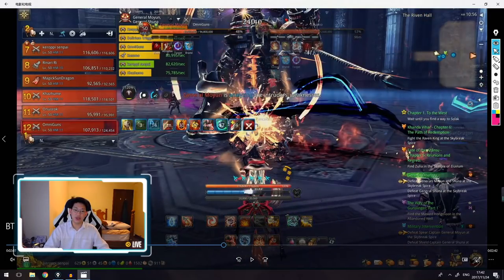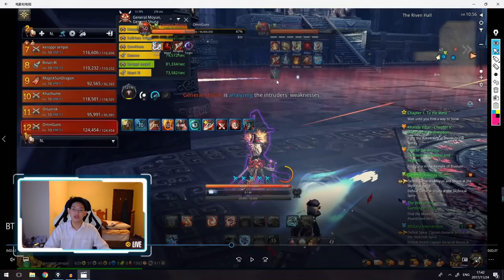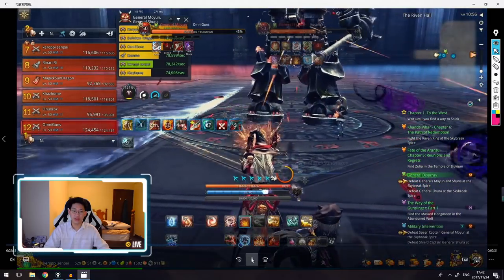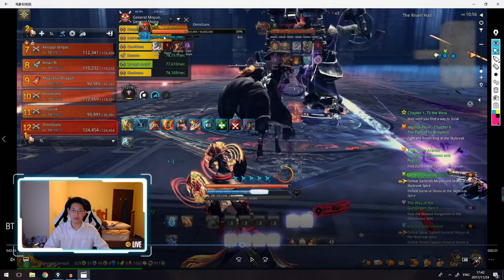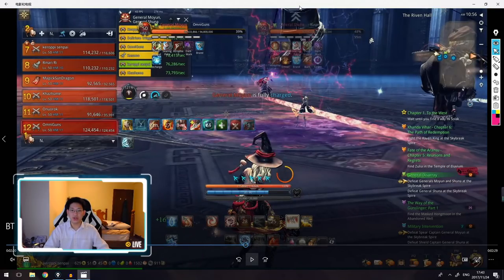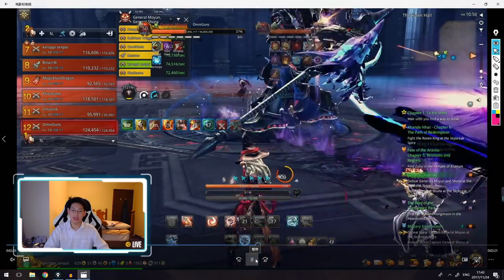We DPS again until it says General Moyon is analyzing the intruder's weakness. His CC bars open again. I look left and right and see a blue laser is coming — so we want him to get hit by the blue laser. The way I time it is once the blue laser is about this close to me, I do my stun. The rest of my team follows up. Rin does the knock-up a little bit late, so it says General Moyon is fully charged — that's one stack. If he gets three stacks he'll instantly wipe the team. But since we have a lot of damage it doesn't really matter and we just keep DPSing.